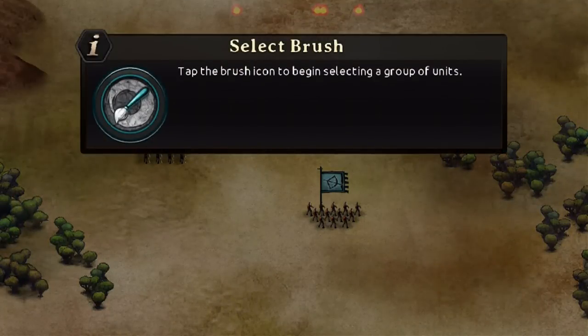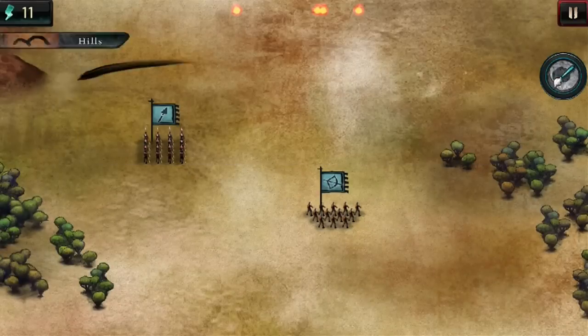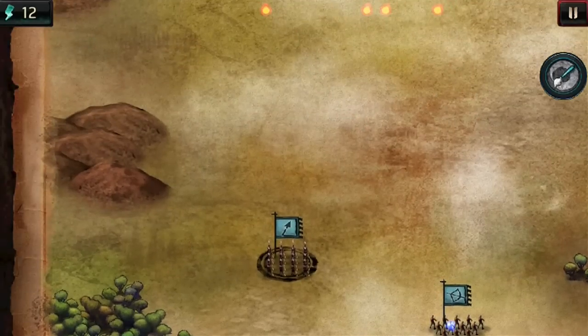Tap the brush icon to begin selecting a group of units. So that's what I've done. Circle the unit — you've drawn a circle around it and it will be selected. There you go, I've now selected it.